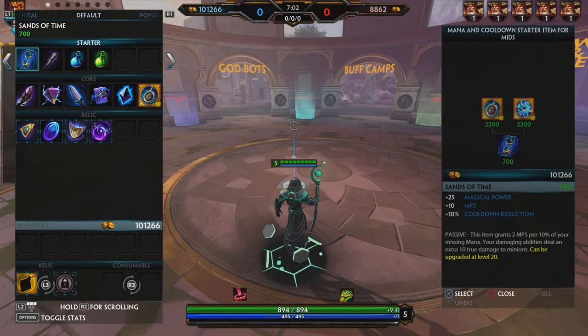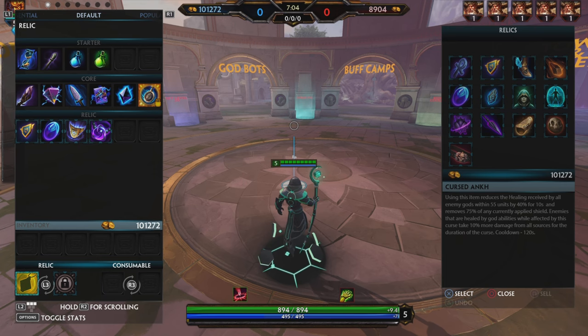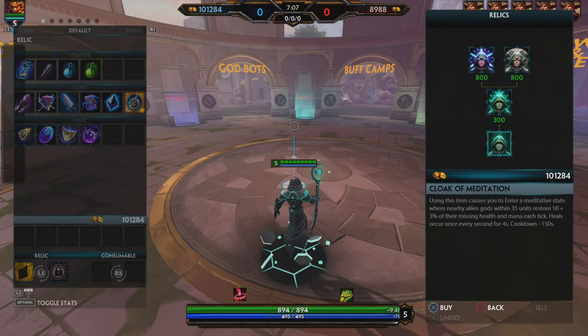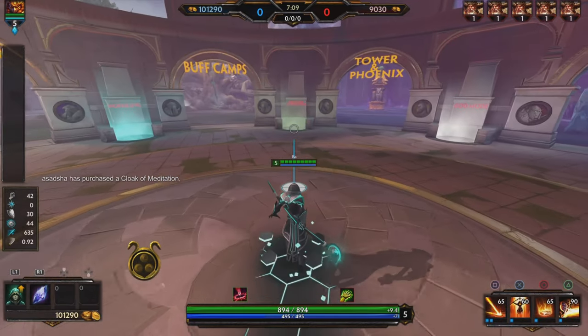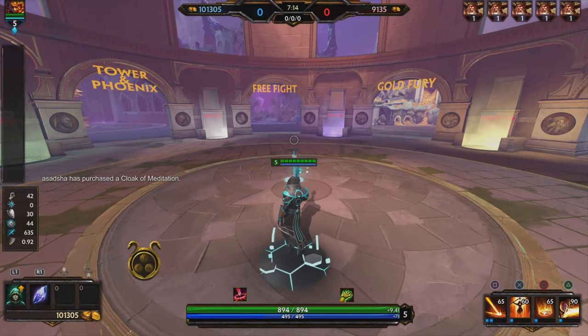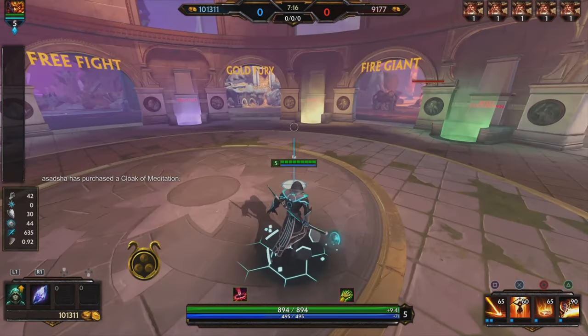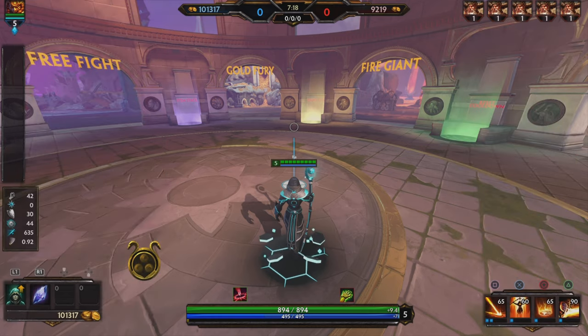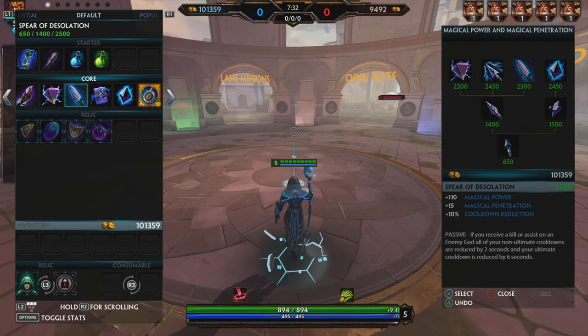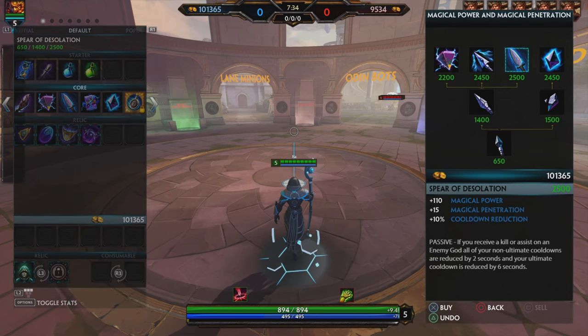I'll show you guys the relics I pick. The first relic I pick is Medi — and don't laugh at me. I know Medi has been like a joke since the beginning of time, but I like Medi. I don't use any other relics other than Medi and Agus, like ever. I've been playing for over 1500 hours and I've hardly ever used anything else. Medi because I like Medi — you can pick whatever you want.